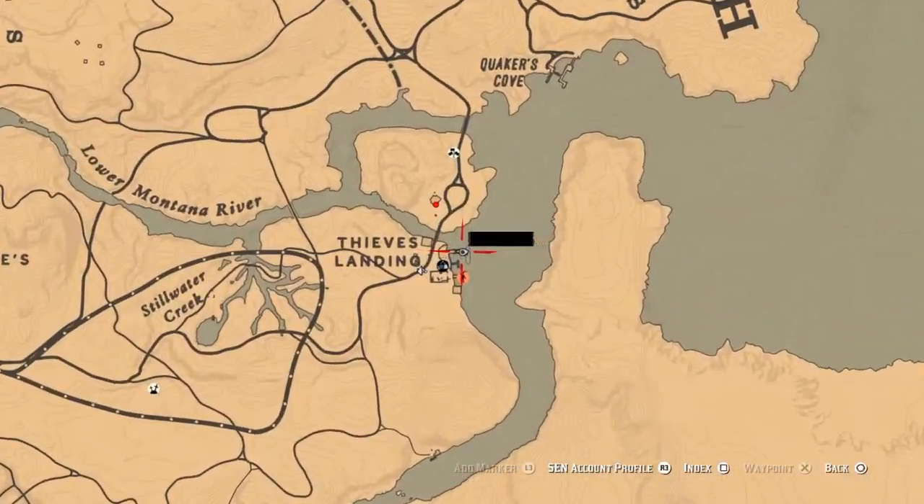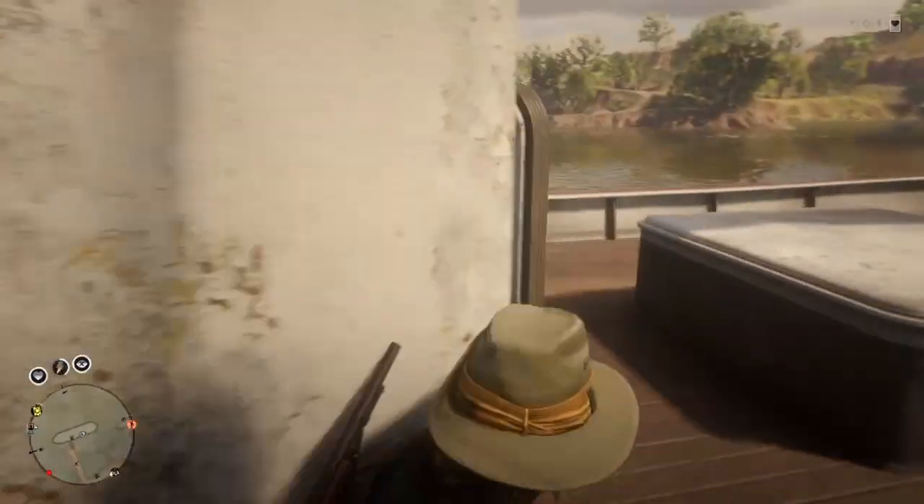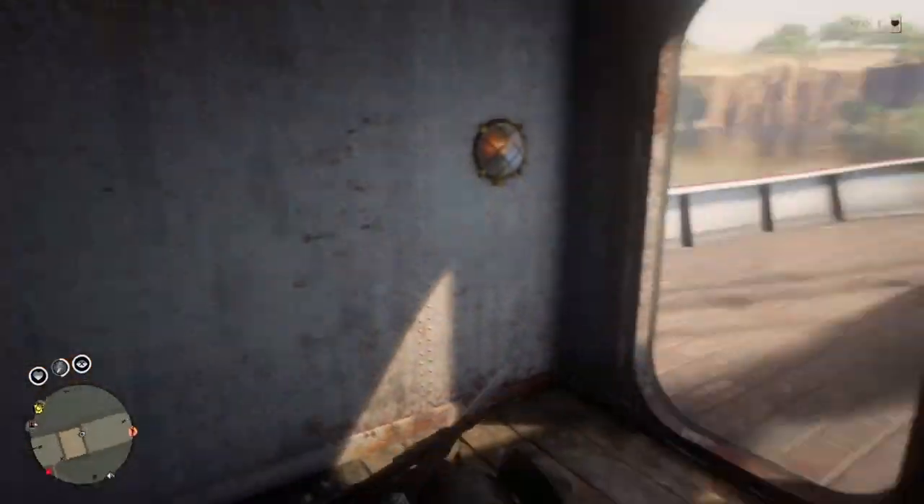First thing you want to do is come to this location right here at Thieves Landing. There's a boat right here at the boat dock. Just run across the bridge and run to the very back of this boat and you'll end up finding this ladder that goes down into the basement of the boat.